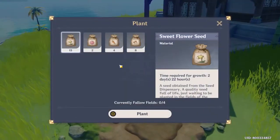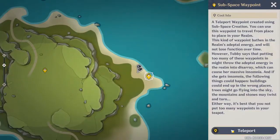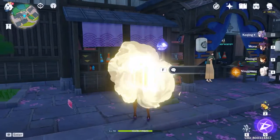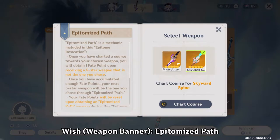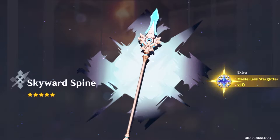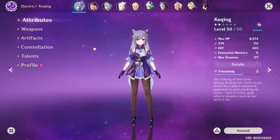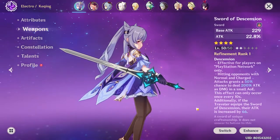Two other features include additional functionality for the Serenitea Pot — specifically a gardening system and the ability to finally place a TP waypoint. You can now just teleport to your pot instead of the old method of opening your inventory, trying to place it down, and only then being able to enter. Quite a nice change. Another update has to do with wishing, specifically for the weapon event banners. You can now choose which featured weapon you want, and if you don't get it you'll earn Fate Points, up to 2. After the system has denied you the weapon you want twice, the next 5-star weapon you roll is guaranteed to be the one you chose. It doesn't improve the guarantee rate, so best of luck. Lastly, for PlayStation players, a cross-save feature has been added, allowing play on all available platforms after linking your PSN account to a miHoYo account.